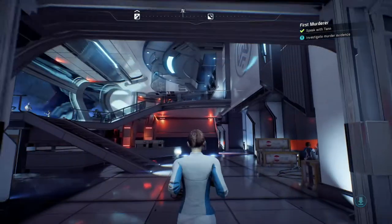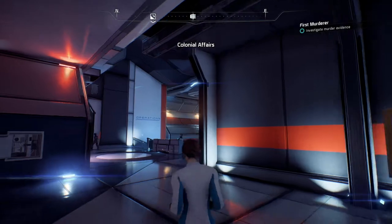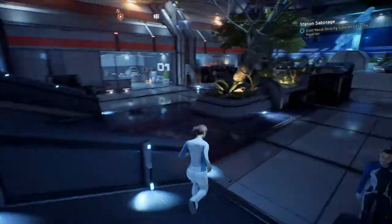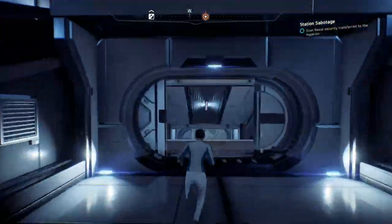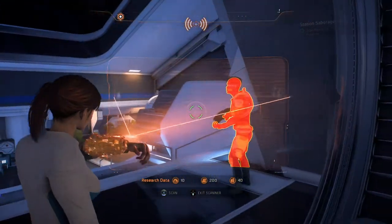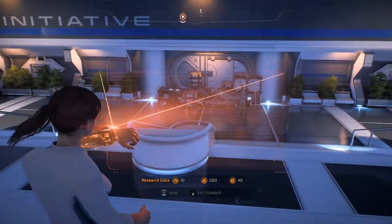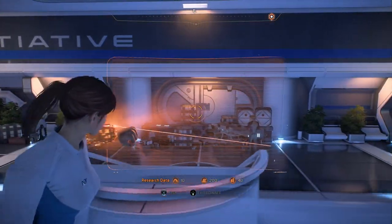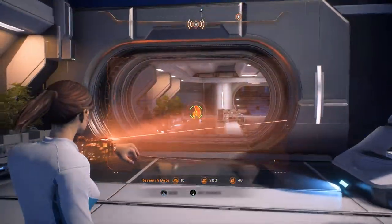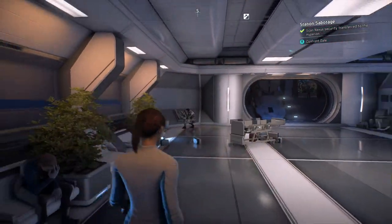Now we need to investigate the murder evidence, but for that we're going to have to get our ship. First we're going to continue that sabotage quest — for that we need to head towards another area. Habitation deck and the scanner is already going haywire. Hello sir — biometrics do not match, not implicated in the sabotage. What the hell was that? There he is — that guy is doing something already.